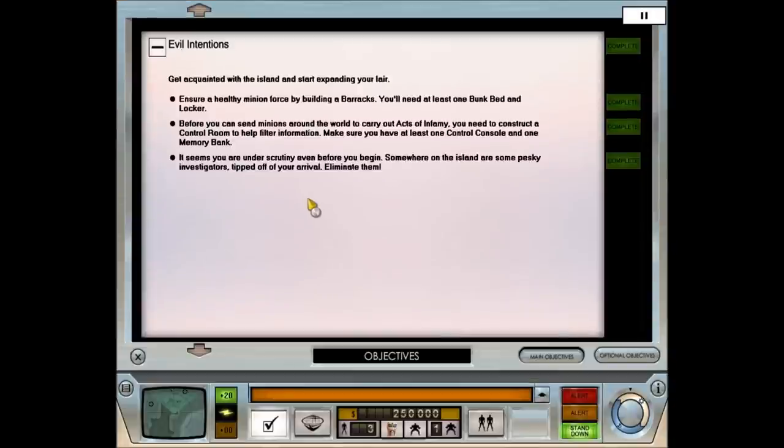Our objectives are as follows — Evil Intentions: getting acquainted with the island and start expanding your lair. You'll need at least one bunk bed and a locker in the barracks before you can send minions around the world. To carry out acts of infamy, you'll need to create a control room with at least one control console and one memory bank. Somewhere on the island are some pesky investigators — ELIMINATE THEM!